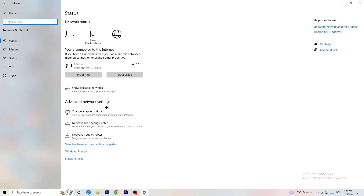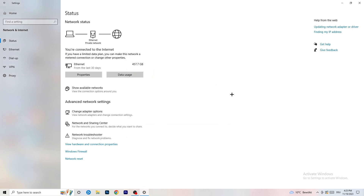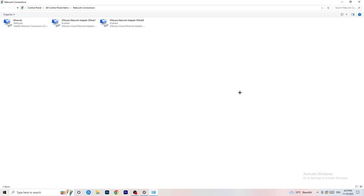Inside Network and Internet settings there are a lot of things you can do. The first thing is to click on 'Network Troubleshooter' — Windows will detect any problems related to your network. Try running it for all network adapters; Windows will search for issues and try to solve them automatically. If your Wi-Fi isn't working, this is a good place to check.